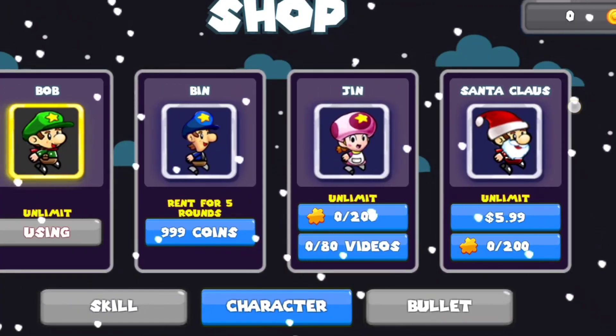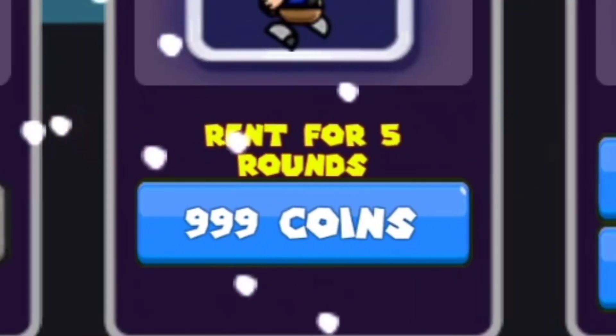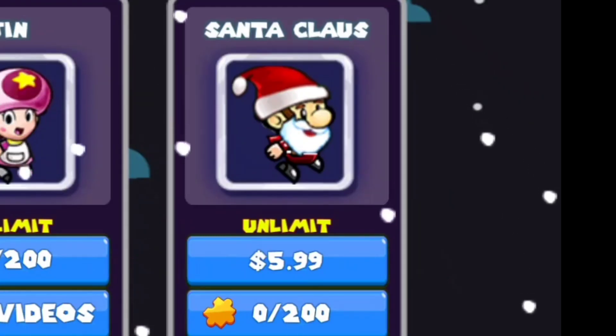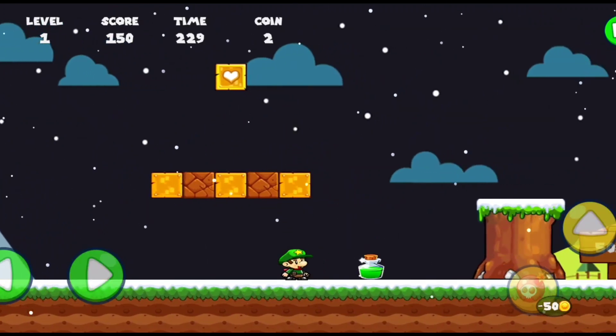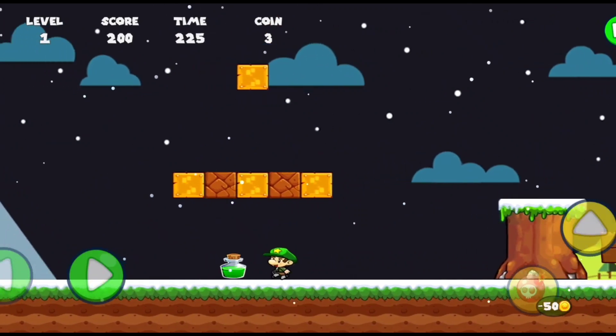The subscription is also useless because you need to pay 999 coins, and for the full version, 6 dollars. This is kind of the same as the last game but not really — once you know the drill, you have to jump a lot and save the princess.